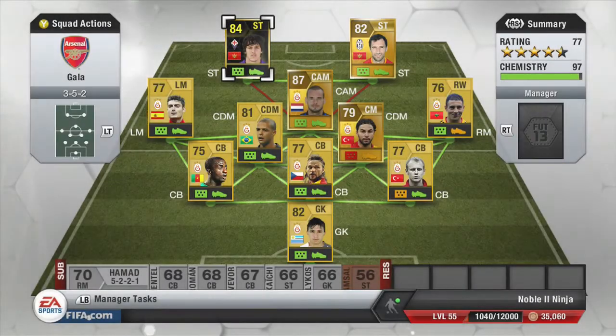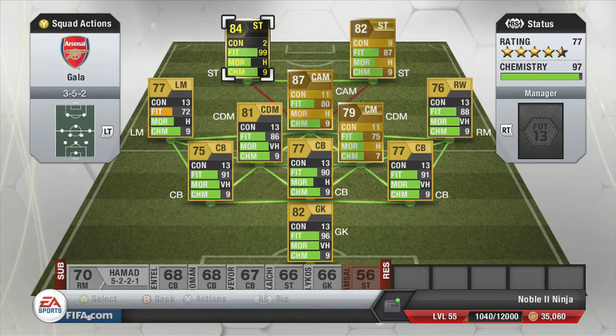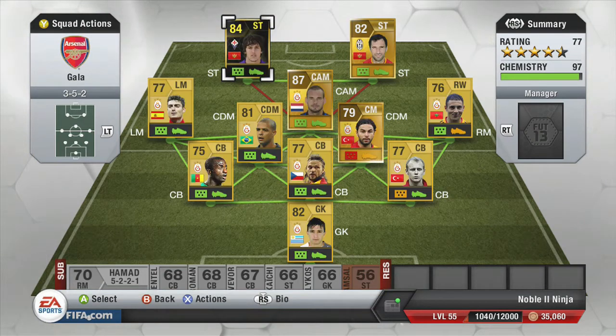Hi, what's up guys, Sam here. Today I'm going to be bringing you my review of the new Inform Jovatic, which was out in the Team of the Week recently. As you can see, this is the team I was playing — my full gold Galatasaray team. I just took out the two strikers and replaced them with Fucinic and Jovatic. They both get 9 chemistry, so it doesn't really matter what team I'm playing them in.